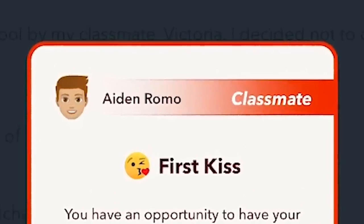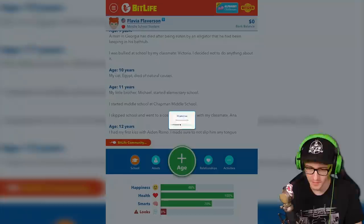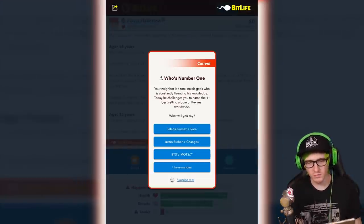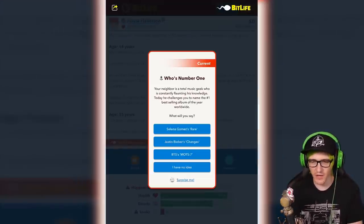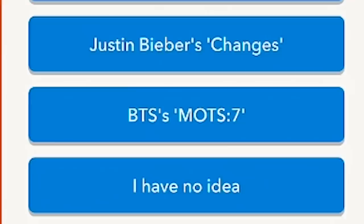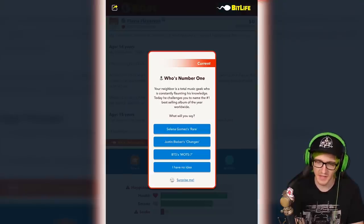Aiden. Hi, Aiden. You have an opportunity to have your first kiss from a boy in your class. I will kiss him. Your neighbor — okay, here's the new thing, I think. Your neighbor is a total music geek who is consistently flaunting his knowledge today. He challenges you to name the number one best-selling album of the year worldwide. Oh God. If I were to guess, it's not Justin Bieber. I know that. It's probably BTS. It's gotta be BTS. Their fan base is insane. I was right, wasn't I?